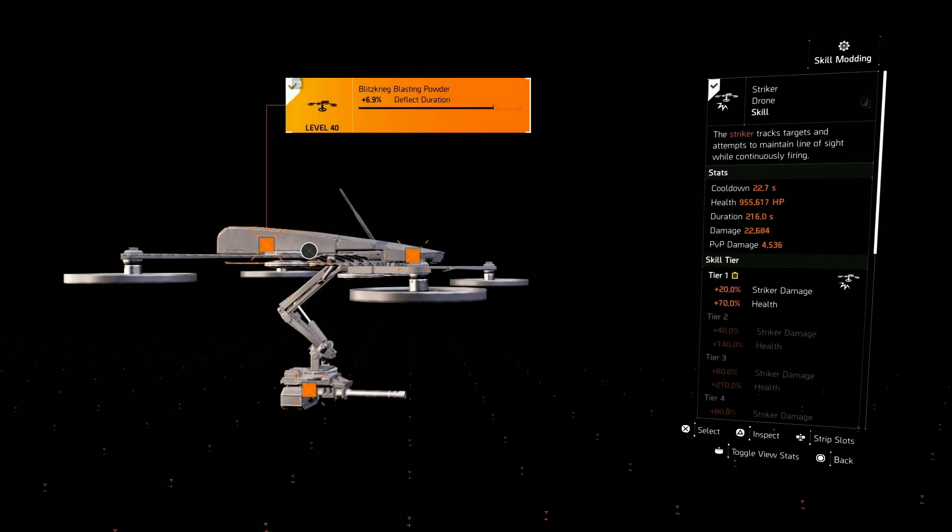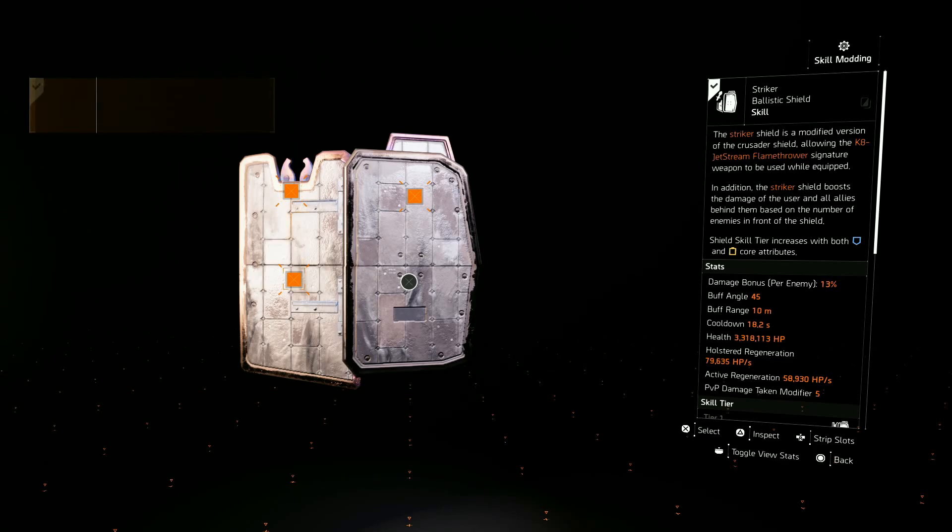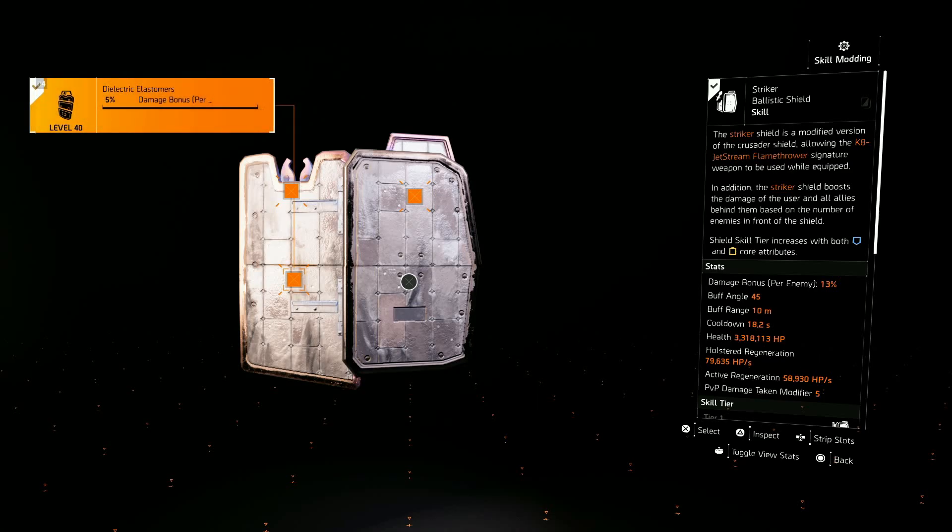For the skills I'm using the Striker Drone first — this isn't mandatory, you can use whatever you want. I'm mostly using it to distract enemies and deal a little damage. My second skill is the Striker Ballistic Shield, which helps us output more damage. With the build and the mods I have, we're getting an extra 13% damage bonus, plus one mod giving 1% damage bonus per enemy and another giving 5% damage bonus per enemy.